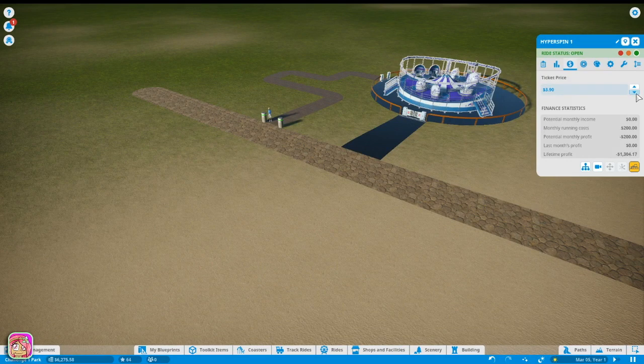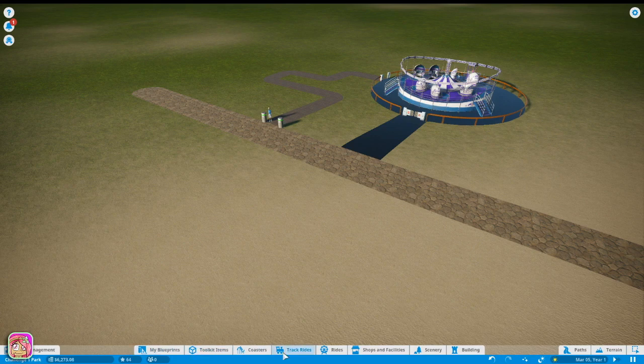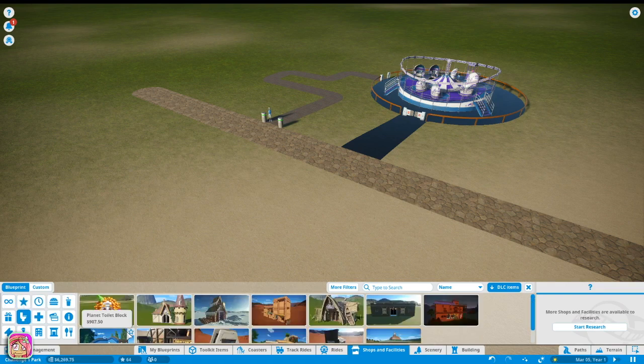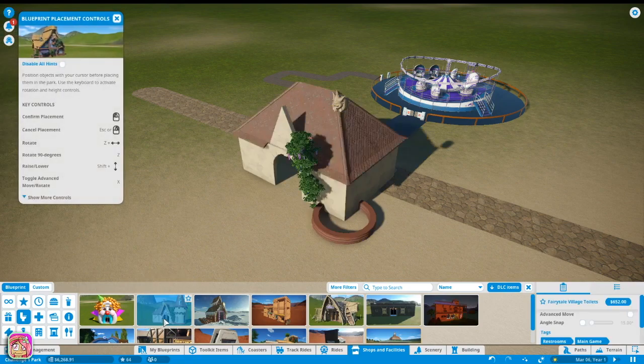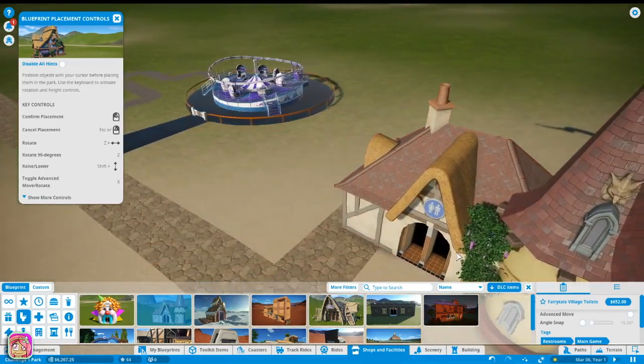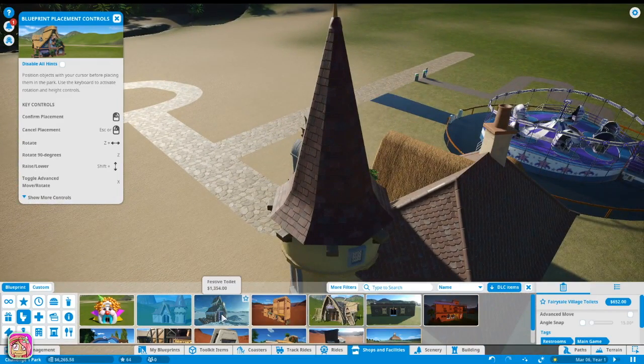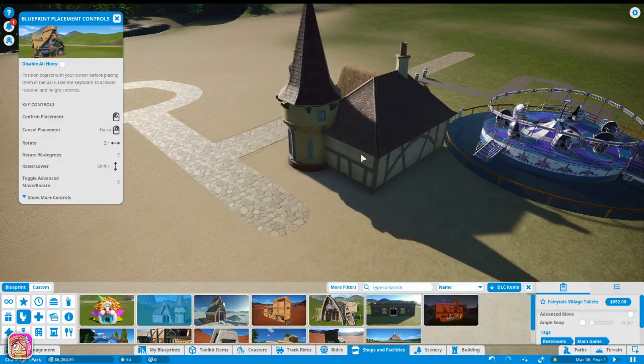We can start it and get it going. For now it's free admission since there's only one ride, so I'm not going to charge people to come in. We'll make the ride three dollars. Let's go ahead and get a bathroom in here - shops and facilities. We've got some things we can do, or we can build our own. Right now we don't really have the money to build our own.